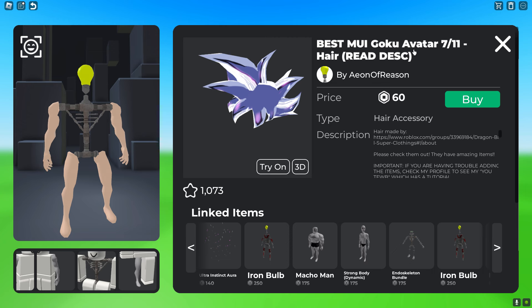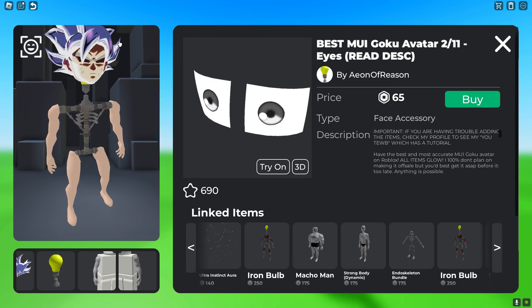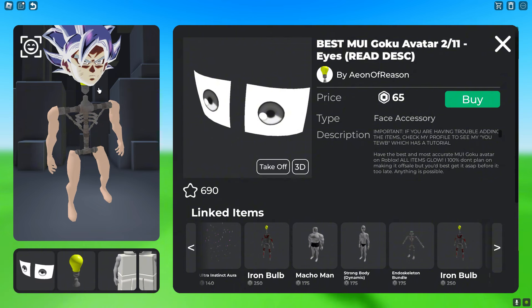Get the Best Mule Goku Hair avatar, which costs 60 Robux. Then get the matching face which fills in the face, and to finish off the head get the Best Mule Goku Avatar Eyes which costs 65 Robux.